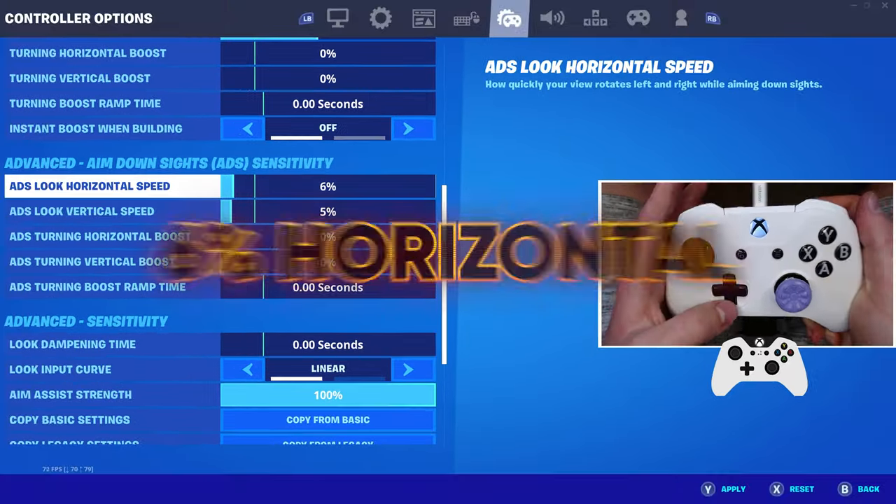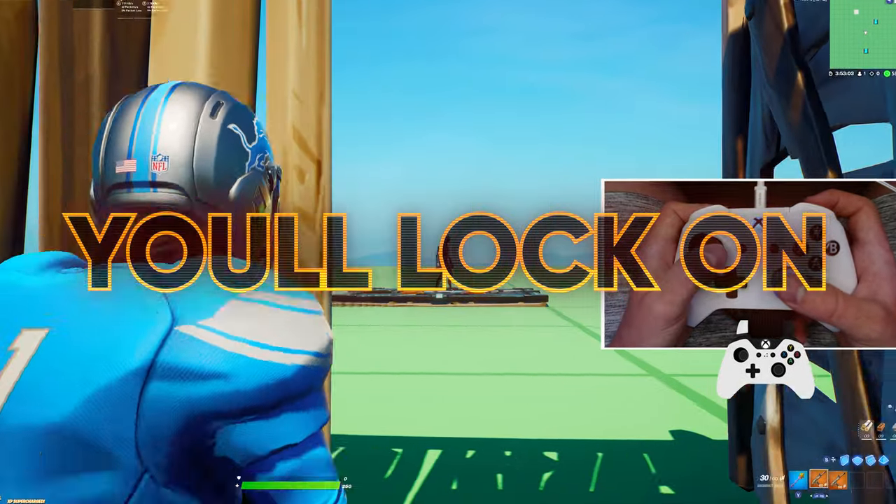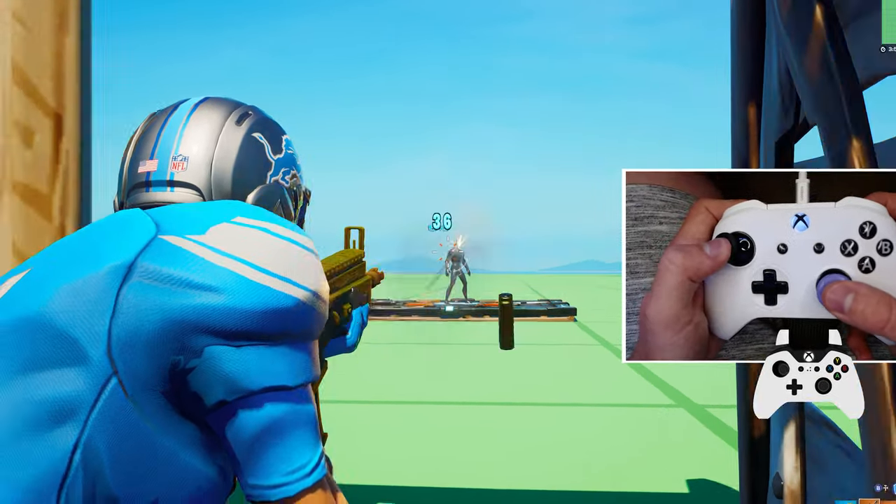Here's the best controller setting. Straight away from your ADS: 6% for horizontal, 5% for vertical. This will lock onto your enemies, because this is the exact same speed anyone can actually run at.